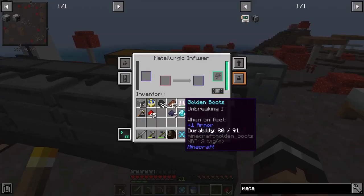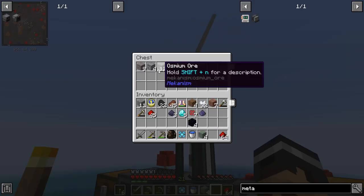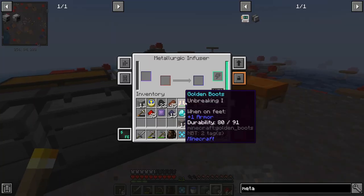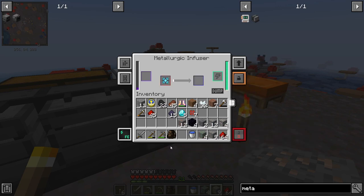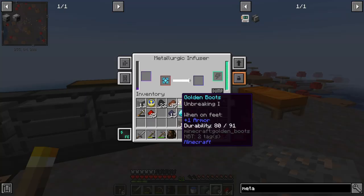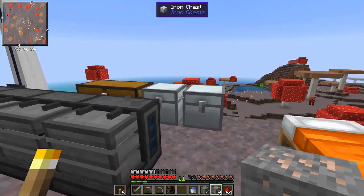I'm going to move these eventually but for now this will do. Let's pull the refined obsidian dust through an enrichment chamber first to get enriched obsidian, then put that in the infuser with the reinforced alloy. We should get the atomic alloy - and there we go! That is the first difficult part of this tool done.